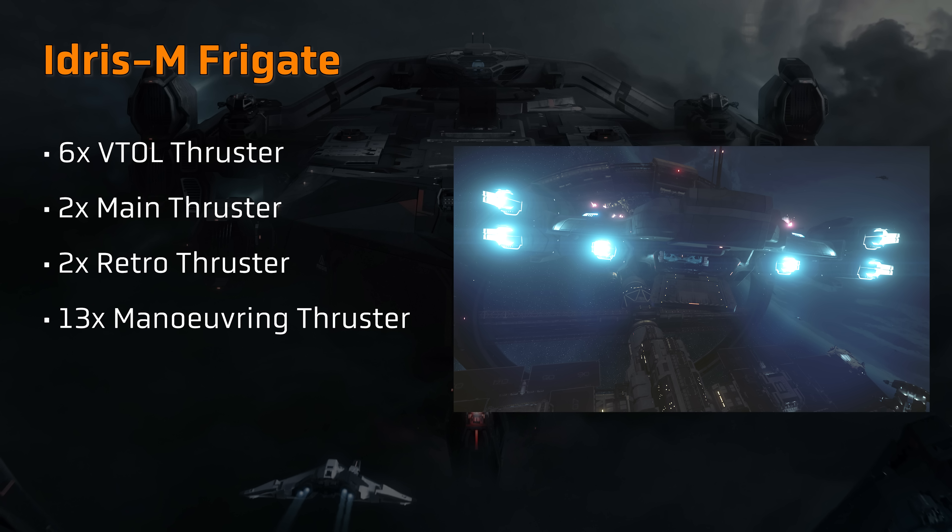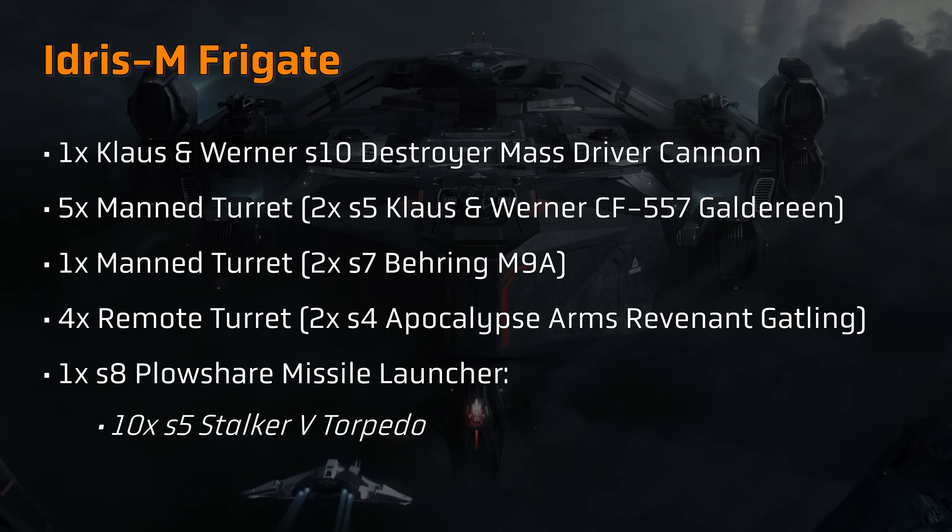In terms of propulsion, the technical overview notes that the Idris has six main VTOL thrusters, two retro thrusters, and two main thrusters. In game, the outermost engines appear to rotate on a swivel — including the single engine midships on either side and the double engine nacelles at the rear — leaving the two engines at the back in the middle as static main thrusters. The VTOL thrusters seem to support the Idris in having the ability to land planetside. Rotation and translation support is provided by 13 manoeuvring thrusters located around the ship.